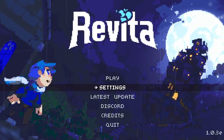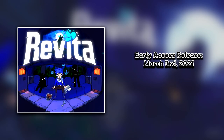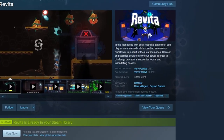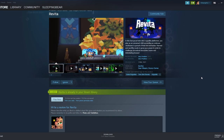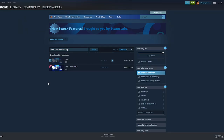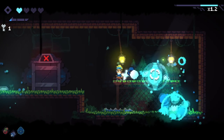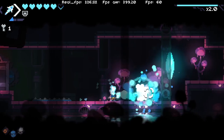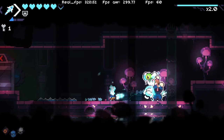It was released in early access on Steam on March 3rd of 2021, and fully released on Steam and the Nintendo Switch on April 21st of 2022. Since early access it's had over 1,000 reviews on Steam, with the reviews being very positive on average, which is a good sign. We can also see it was developed by Benstar, where Revita is the only game made by this developer. According to Benstar's Twitter, they've been working on their small passion project for over 6 years, so this game has been in the works for a long while, and it turned out fantastic.